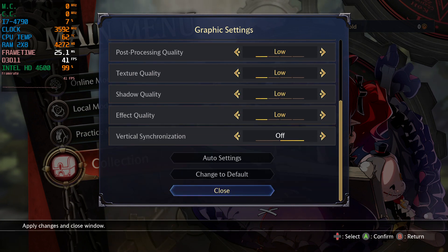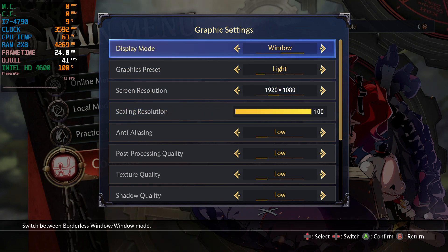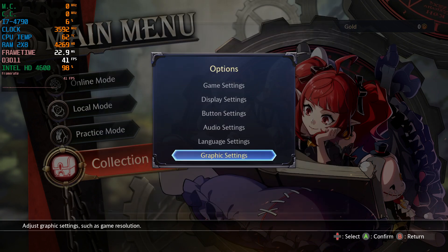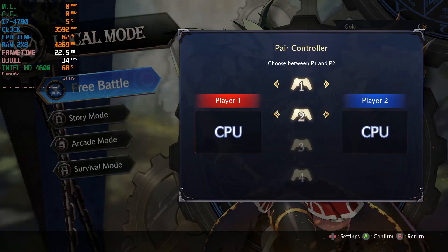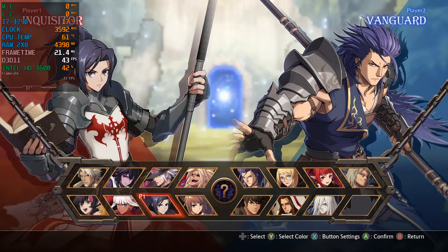I am running the game at 1080p right now. We are playing in full screen — borderless to be exact — otherwise it would have shown me in a window. But basically, just by doing that, I'm able to play the game in full screen, and with the worst settings, everything looks quite terrible.